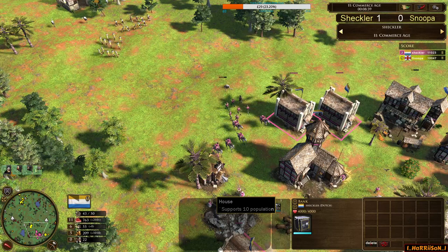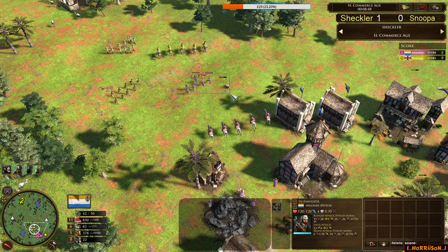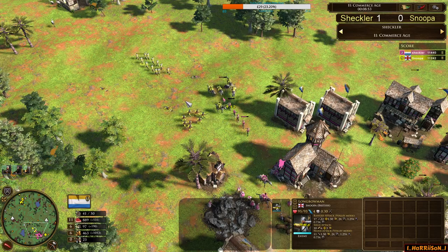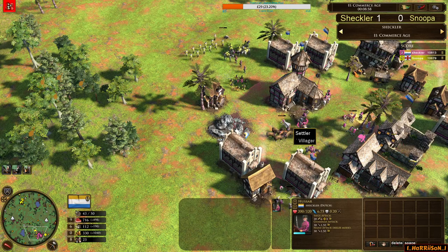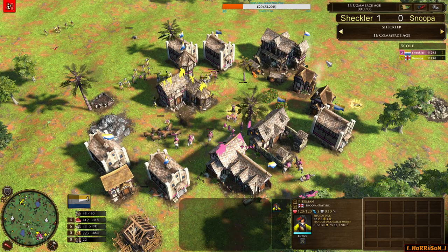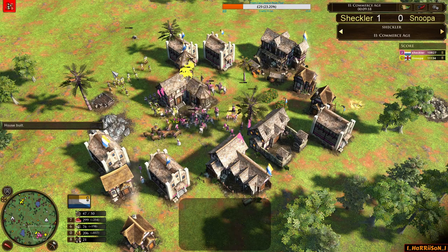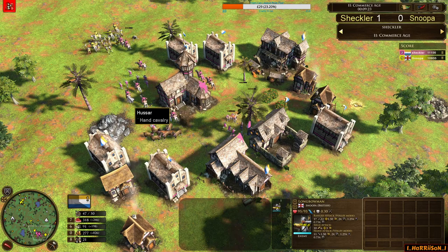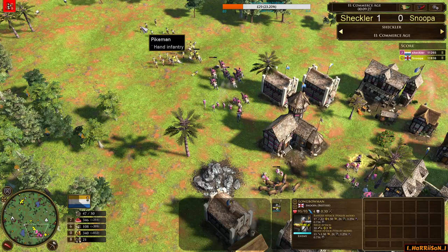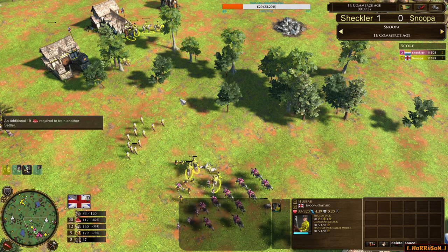Sheckler's trying to age — he's got the five banks for a prolonged age 2, which actually works really well. He's acknowledged he's not going to go to the Fortress age and will try to trade in age 2. But he hasn't got enough skirmishers compared to Longbows, and now there's a three-unit composition from Snooper. Here come the Hussars — the Pikes can cover them for Sheckler, but they cannot push out and engage because the pikeman will push them away. All those skirmishers going down. Big batch of five comes from Sheckler but it's still pikeman — and the British have more Hussars than Dutch at this point.